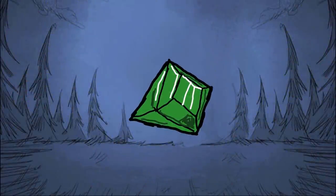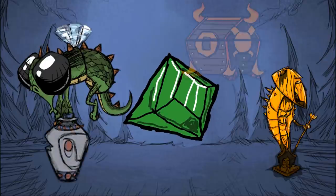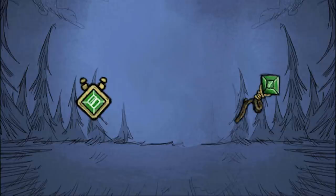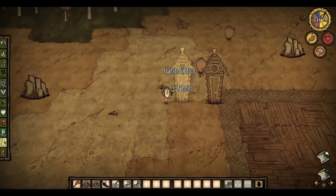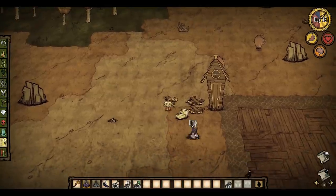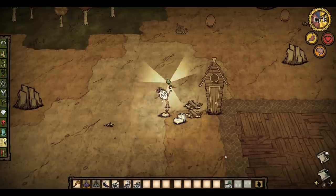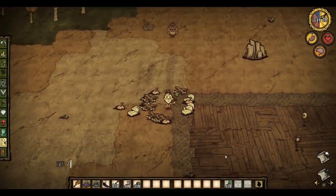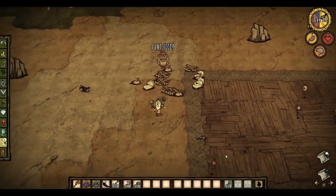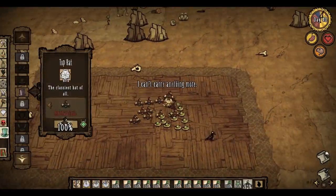The green gem is obtained from the dragonfly, mining ancient statues, destroying relics, looting ornate chests, destroying ancient pseudoscience stations, and from tumbleweeds. It's used to make the construction amulet and the deconstruction staff. The deconstruction staff can be used on any structure or item to recover all of the crafting requirements, unlike using a hammer which only gives you half. The construction amulet halves the cost of all crafting recipes while held. Green gems are the rarest type of gem, however the green amulet and staff are incredibly powerful — if you craft something with the construction amulet and then use a deconstruction staff on it, you actually gain more resources.